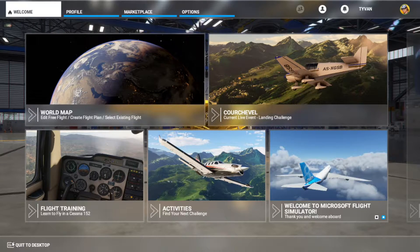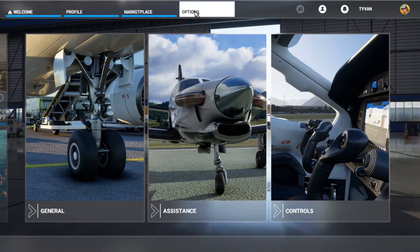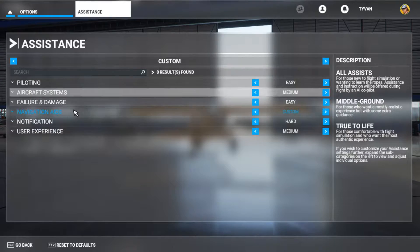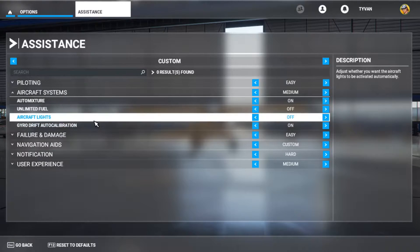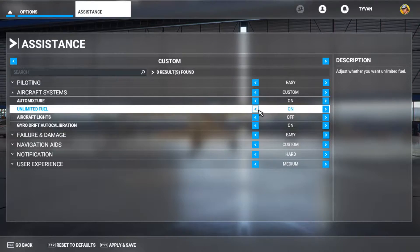But first I want to show you some options you should know about. From the main screen, if you click on Options at the top, you'll see that — then go to Assistance, then go to Aircraft System. One of the key things to me is Unlimited Fuel. Turn on Unlimited Fuel so you never run out of gas.